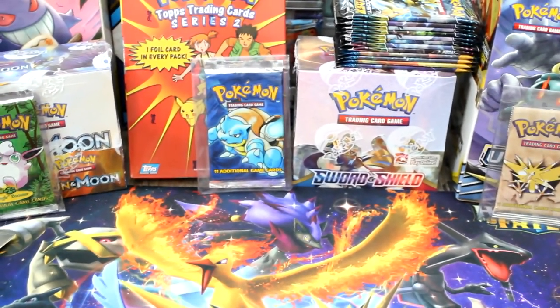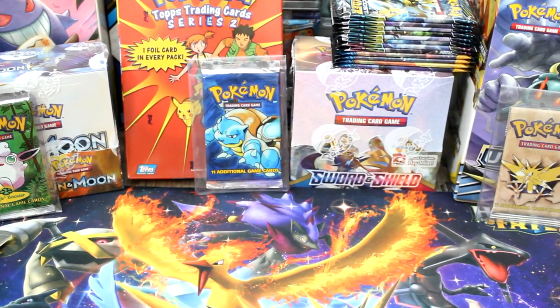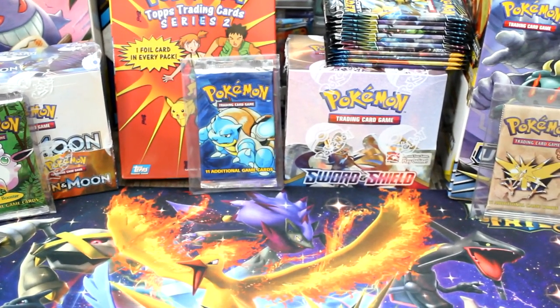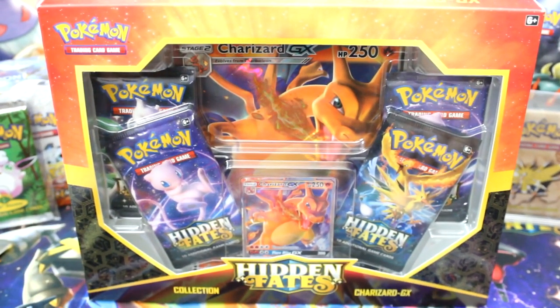Alright, so I came across some Hidden Fates GX boxes — I think it was yesterday, maybe today, I don't remember. The days are melting together. But what I did come across — some Hidden Fates boxes. We got a Charizard box right there. So we're gonna open one of these today.